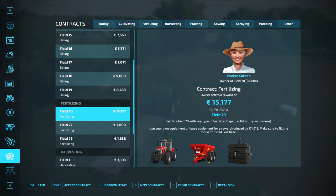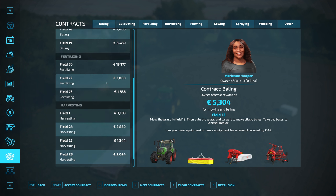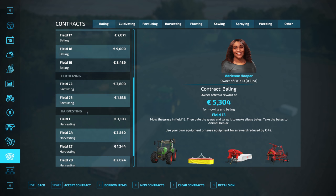So let's have a look at our contracts. As you can see, $28,000 that we can collect on. Thank you very much. And while we're here, we're going to grab the Field 70 Fertilizing Contract so we can get a little bit more money.